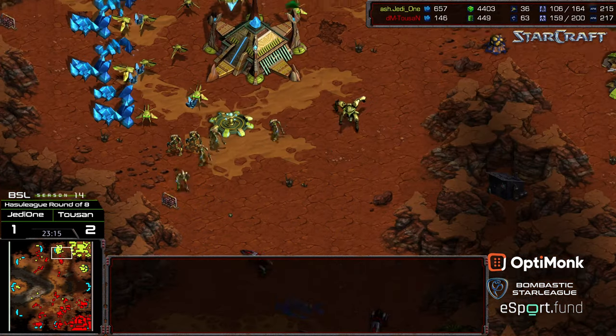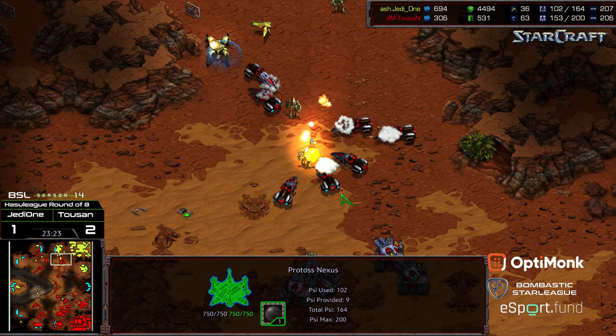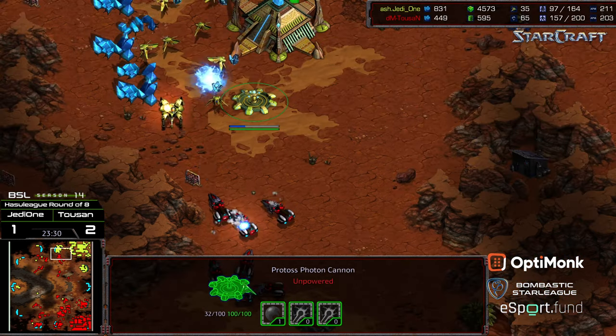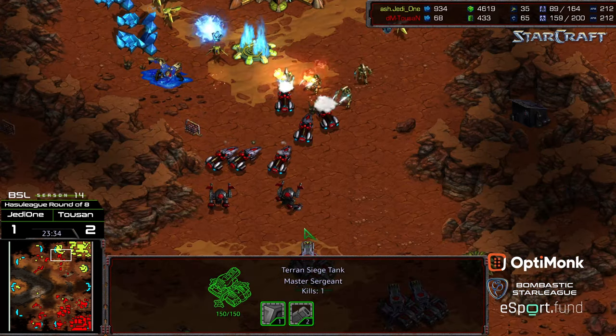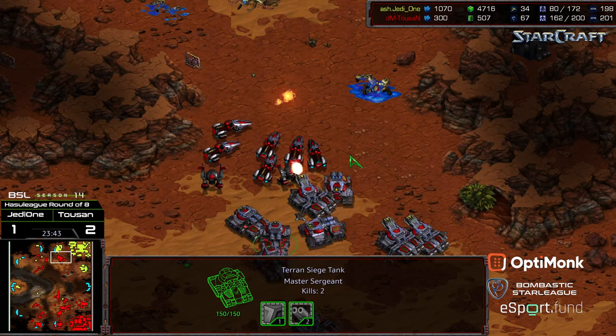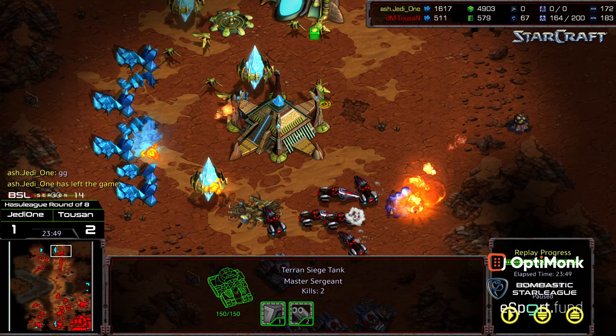Siege tanks sieging up the natural expansion, zealots swarming forward to defend. The 11 o'clock is now gone. Zealots continue trying to defend the front door to keep Jedi 1 in the match, but the siege tanks back things up. Jedi 1 does have a bank to work with, but more siege tanks push in, and the zealots keep coming in one at a time — not sufficient. That is GG. Tucson with an overwhelming attack and rapid sweep across the map, wiping out all the bases, earning his round of 4 berth. Hopefully we'll see Jedi 1 next BSL season — fierce competitor. Hope you guys enjoyed it, and the guest interruption. Thanks for listening.